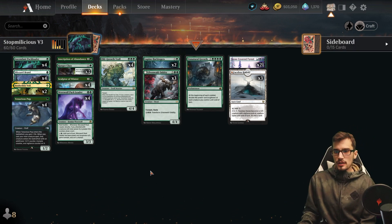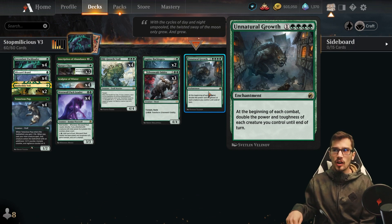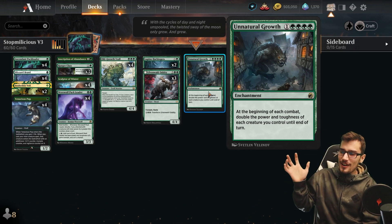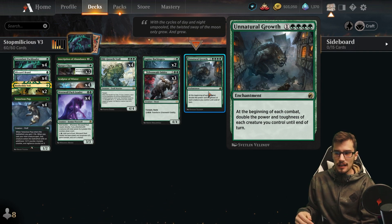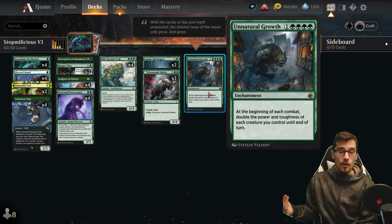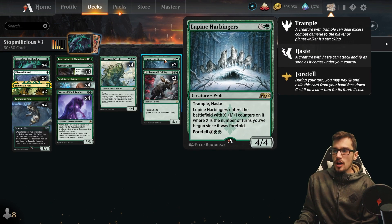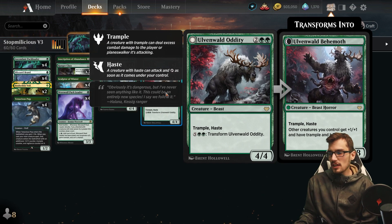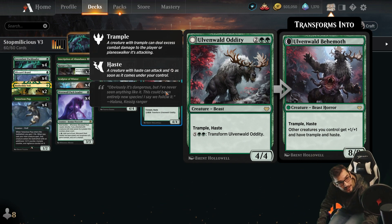We're running trample throughout the deck, and we have Unnatural Growth — I find that if you run one copy of a card, you're more likely to pull it, tinfoil hat I know. It's a 5-mana enchantment: at the beginning of each combat, double the power and toughness of each creature you control until end of turn. Because we're running trample creatures, this is basically a green Embercleave for all your creatures. The Harbinger as an 8/8 doubles to a 16/16 — it's goofy.